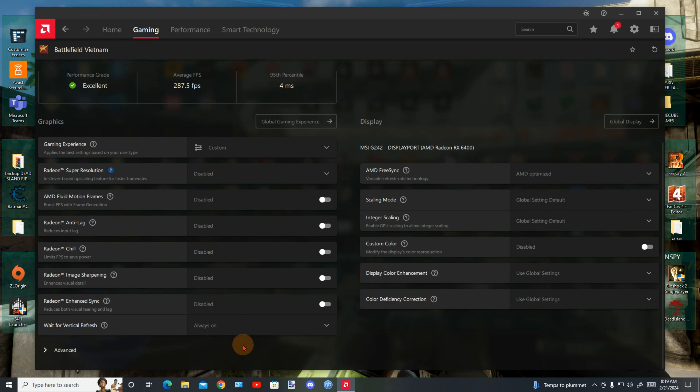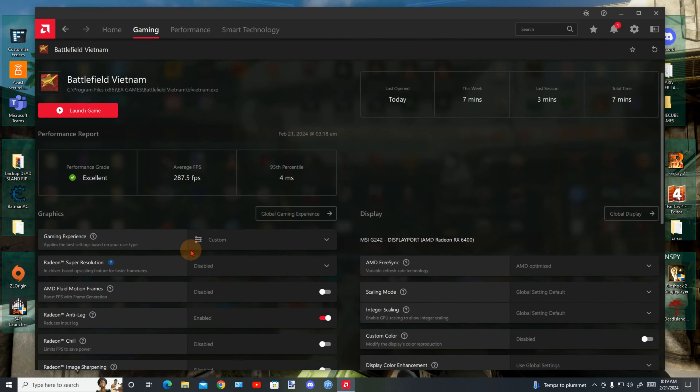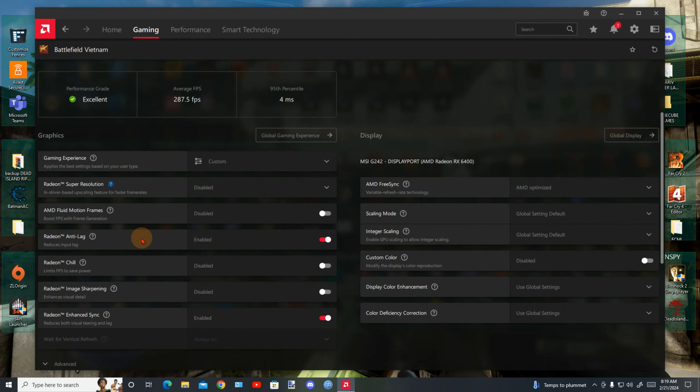Turn this on — 'Always On' Radeon VSync reduces both visual tearing and lag. You could also turn this on if you want — this one relates to input lag. You can experiment with the other advanced settings if you like, but the most important things are to enable VSync and this second option. Once you go back into the game you will notice the screen tearing is gone.